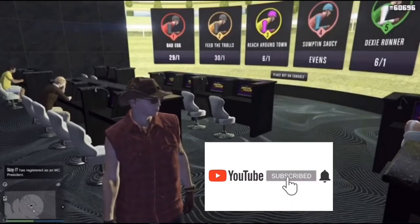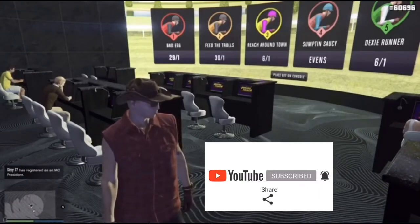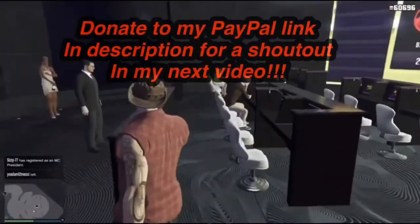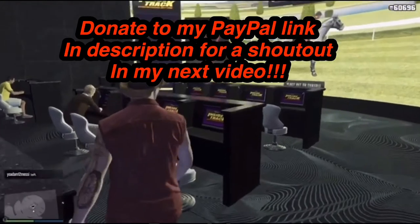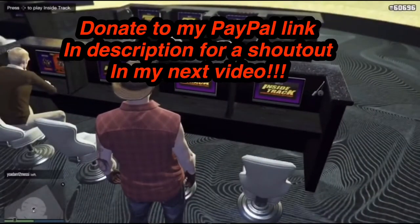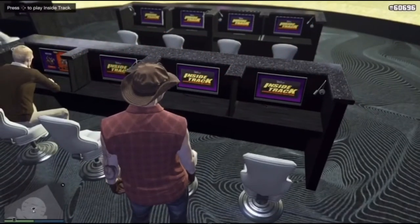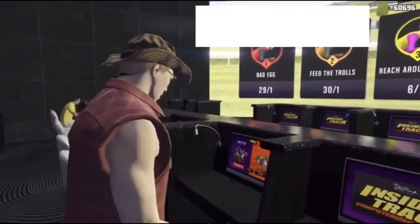Hey guys, welcome back to another video. This is Godleth here and today I will be showing you another casino glitch. So for this glitch we need to go to the casino and then go to the Inside Track. Look in the top right — I have 60k chips. You could cash out 100k or something, but over 50k is what you need.